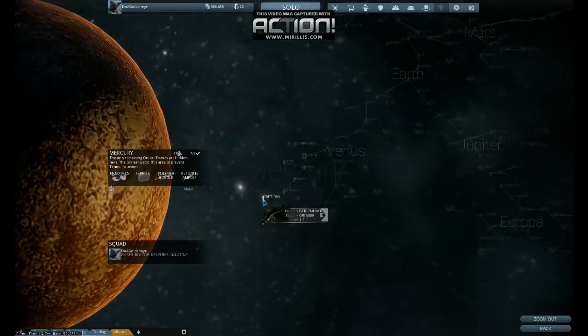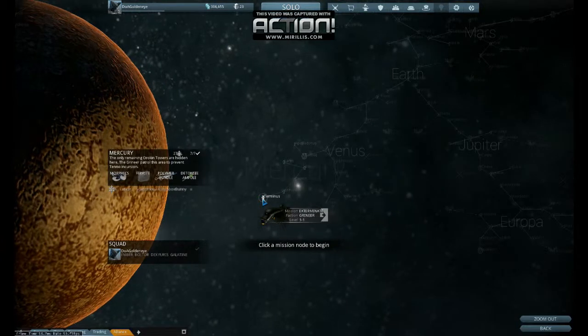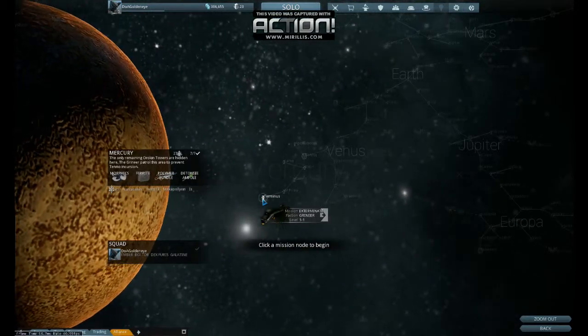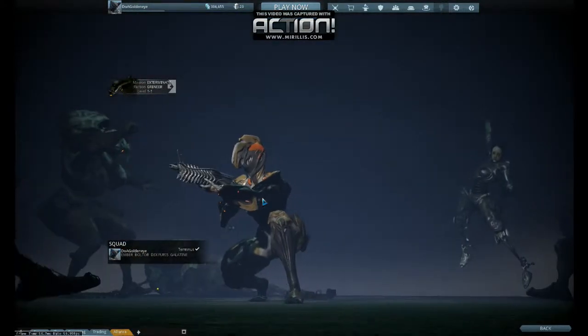So the start mission for Mercury is Terminus. It's an exterminate mission where we're gonna kill a lot of Grineer. You can see it's level 1-1, and I'm not level 1, so it's gonna be easy. But hey, why start hard?